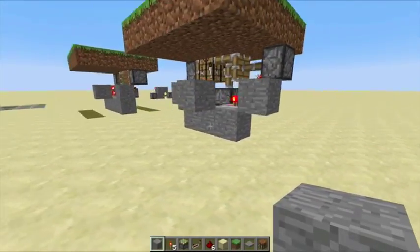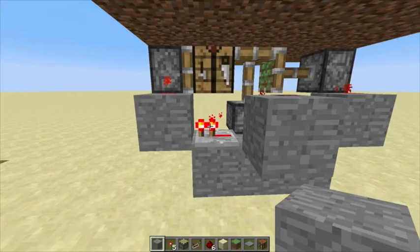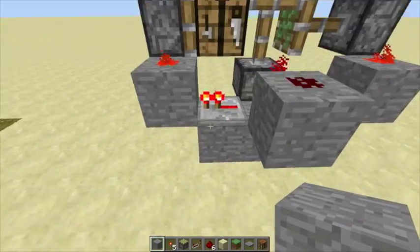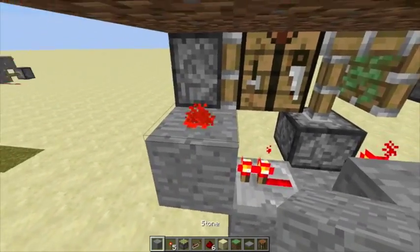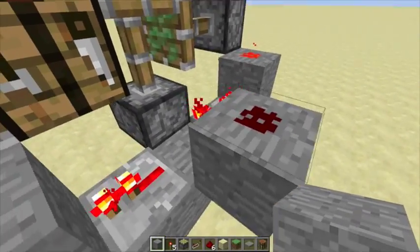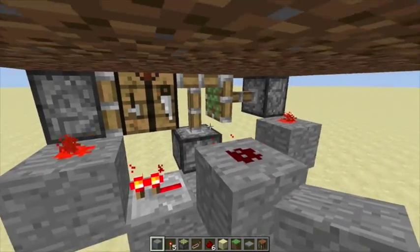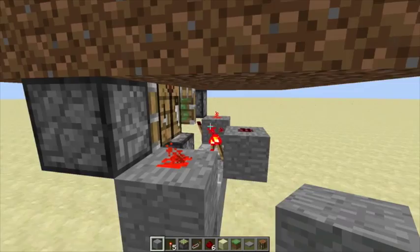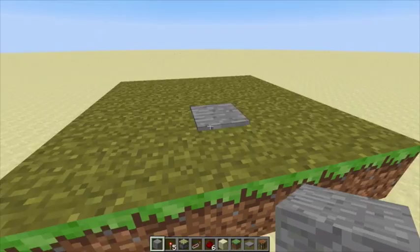To get started you're going to need materials — any block of your choice for building the base of it. I suggest stone or sandstone, it's your choice. And then you're going to need 3 redstone dust, 3 redstone torches, 2 repeaters, 3 sticky pistons, a crafting table, some grass to cover the top area, and a pressure plate.